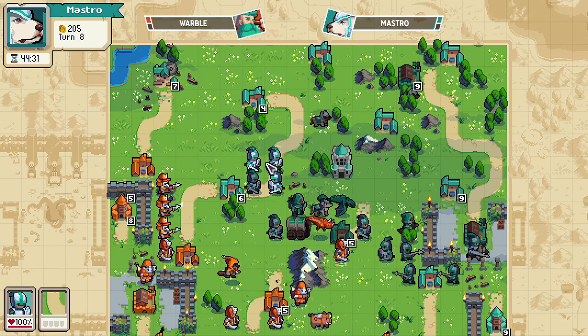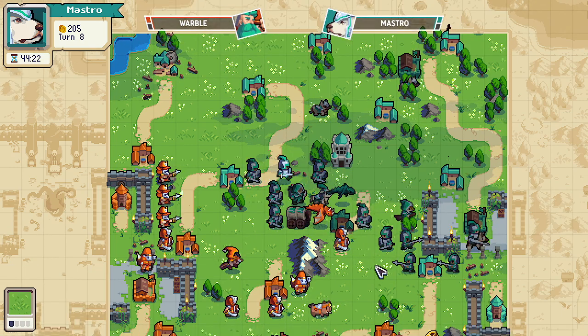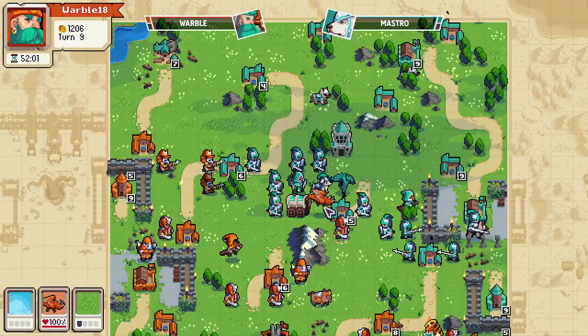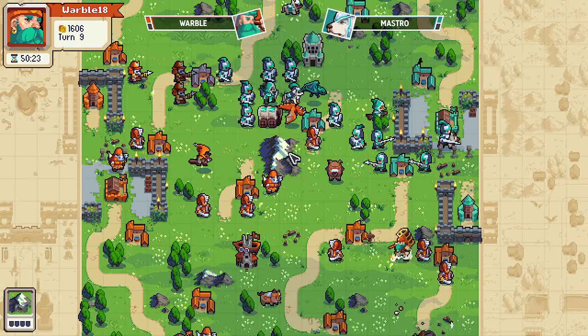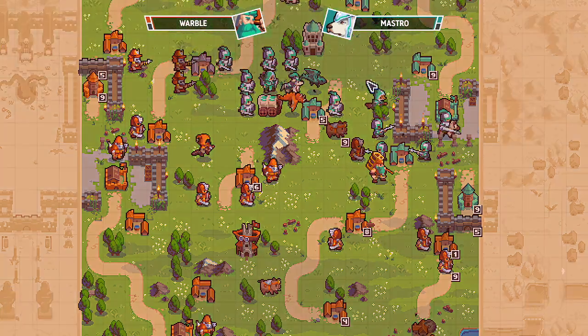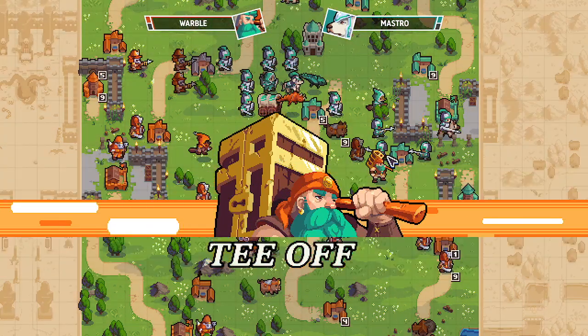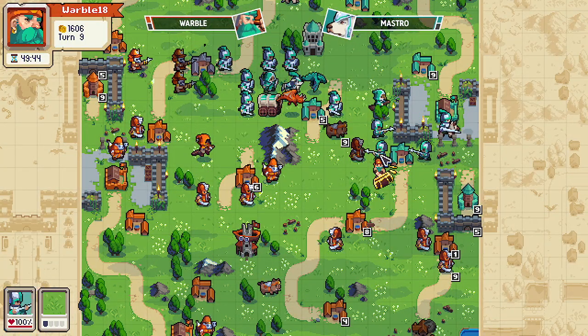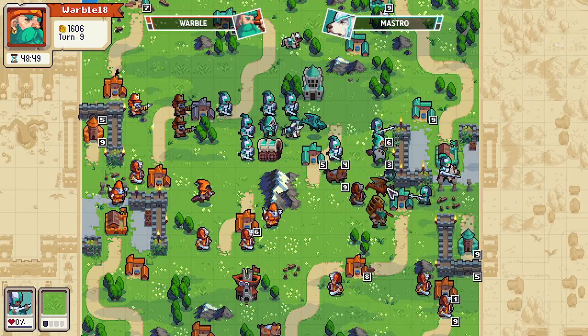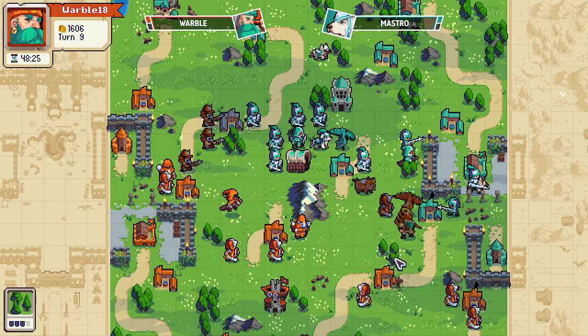When your opponent has a witch and you have a witch, it becomes very annoying because all of a sudden you can't one-shot the dragon anymore. And if they park their own witch next to it and you hit their witch, that's a very unpleasant position. Oh, we've got tier two coming in — a spear goes for the witch. That makes sense, now the dragon can come in and do some big damage.